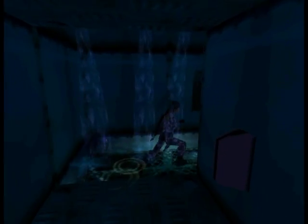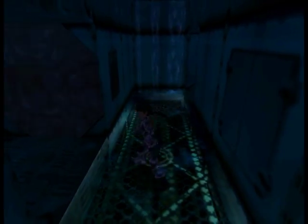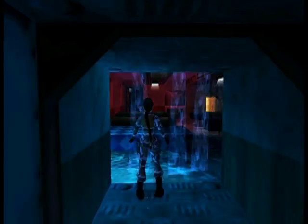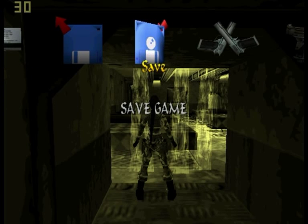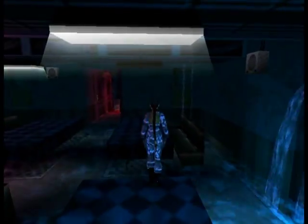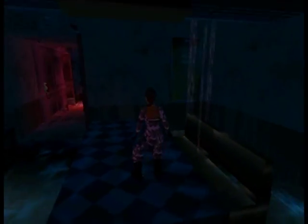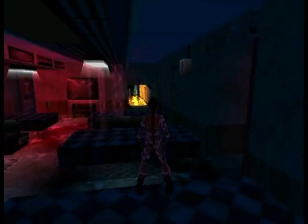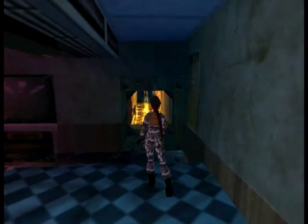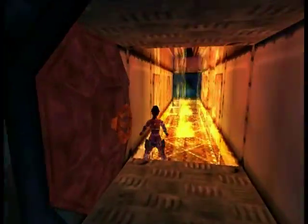We found the swipe card, so that means we need to return to the door we couldn't open. But that also means we need to jump over the flames again. I'm not a massive fan of this fire trap — I tend to catch fire quite often, and there is no water without electricity nearby. In addition, we'll need to come back here and do our jumping exercises once again, but only if you want to get a secret. For now, we just need to focus on our task, which is to get to that door.